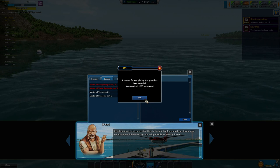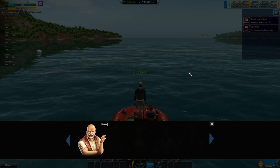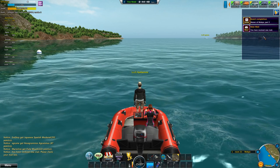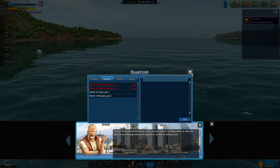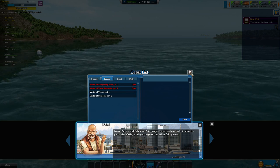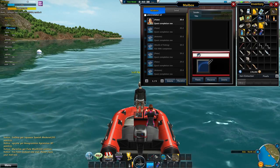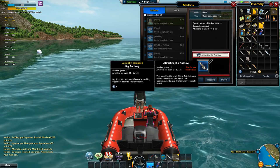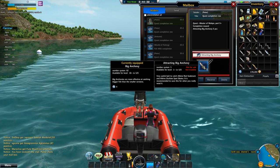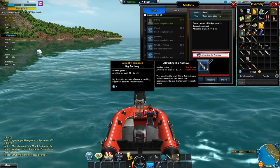Let's complete this quest — 1200 experience, sent to my mailbox. Let's get it. This is the next part — let's take it. And here you see Attracting Big Anchovy. That's our five baits that you can use.